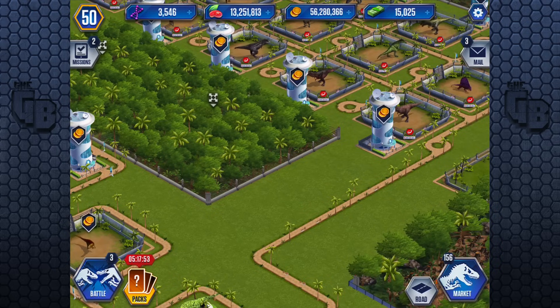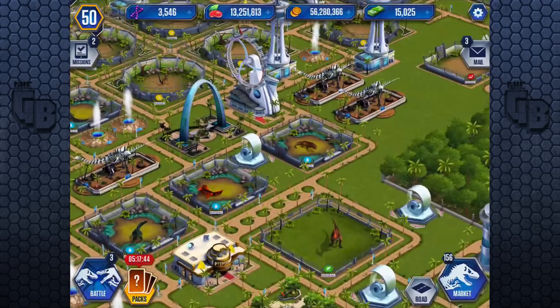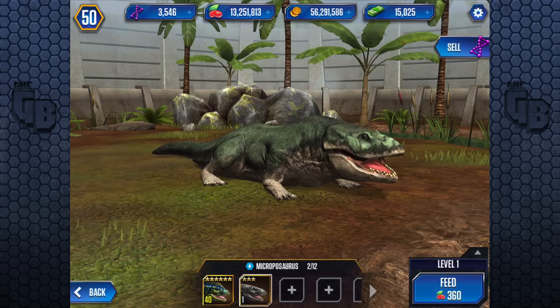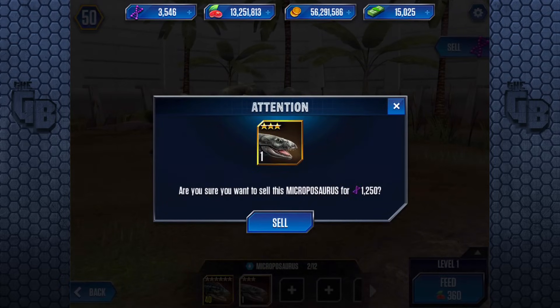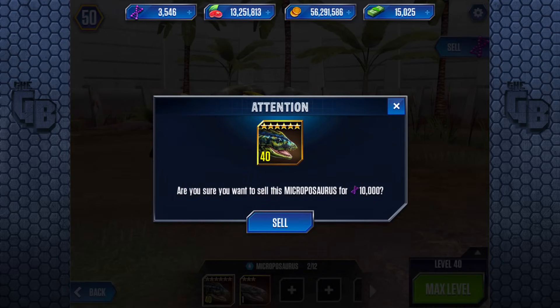You might say: just sell the dinosaurs you've already got in the hatchery. Sounds reasonable, right? Let's try selling one — Microposaurus at level 1 is a legendary, quite rare. We get about 1,250 DNA. Bear in mind I got it for free. And a fully levelled 40, which is eight of them, sells for about 10,000 DNA — that still can't buy an Indominus. Because Indominus costs 30,000 DNA for one, and you need 80.